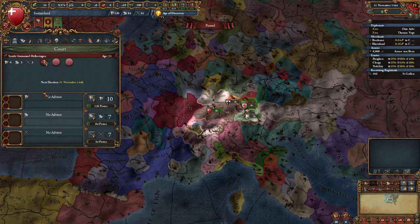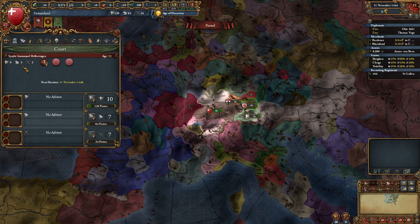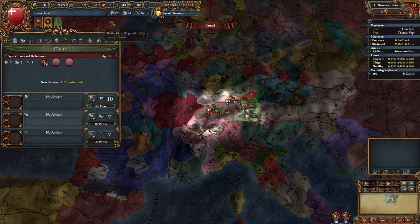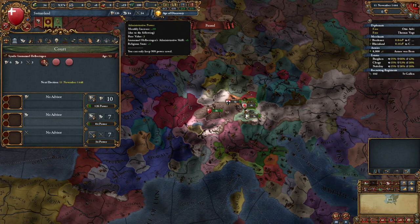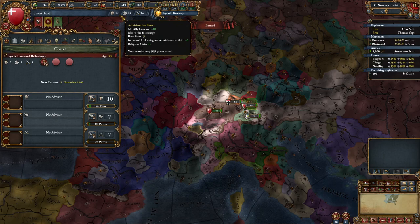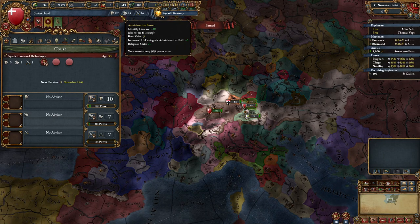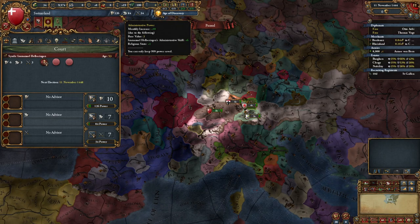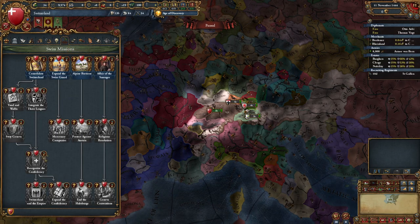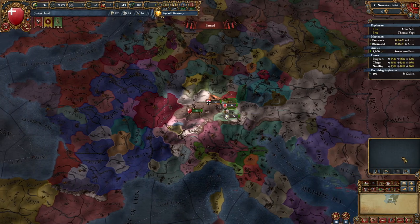The other thing required is that you have at least one stability, which brings me to the ruler. Your ruler is completely random at the start of the game, so the monarch points you start with will be completely random, from zeros to sixes in all three categories. If you have four or below, you will not start with the ability to buy a stability. You are on the clock right now — the sooner you can get to one stability, the sooner you can go after the Three Leagues.